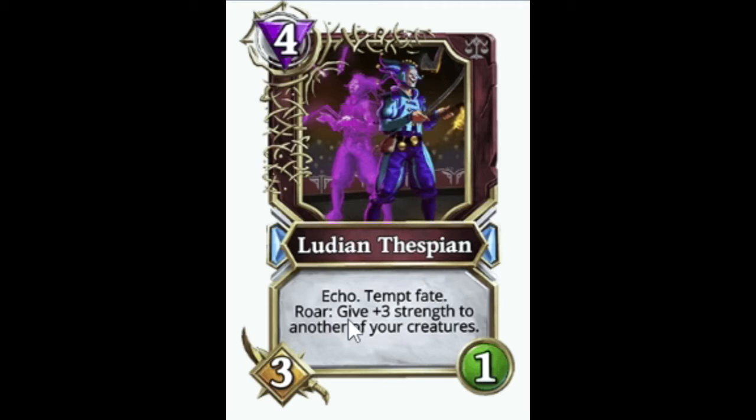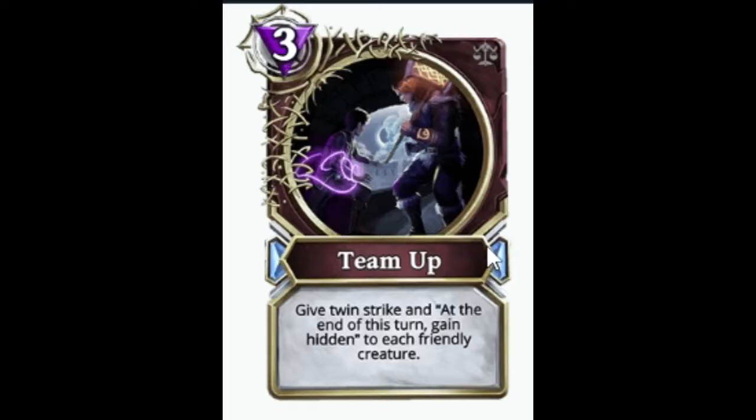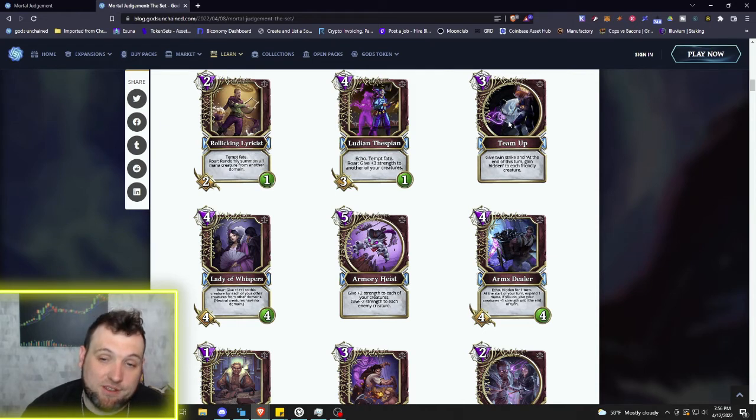Then we have a four mana 3/1 Ludian Thespian with Echo and Tempt Fate. Roar: give plus three strength to another one of your creatures. We're getting some really strong buff and debuff cards that I think will open up quite a few different archetypes in Deception. Then another spell: three mana — give Twin Strike, and at the end of this turn gain Hidden to each friendly creature. Those hidden decks keeping their creatures hidden and then giving them Twin Strike could wipe somebody's board or set up a one-turn or two-turn kill.